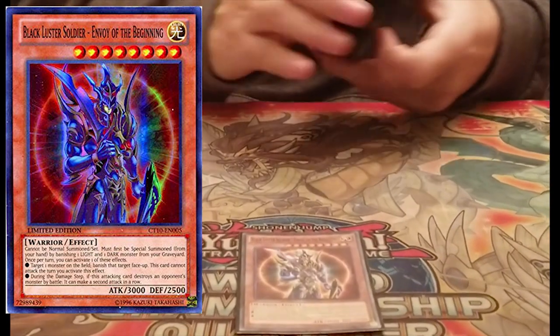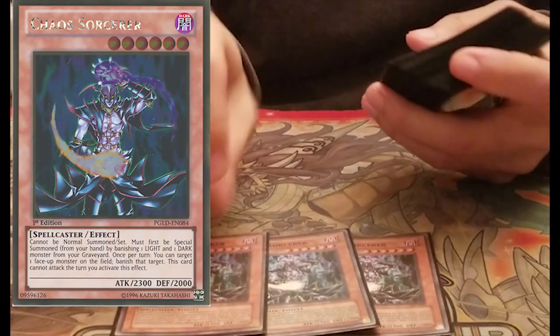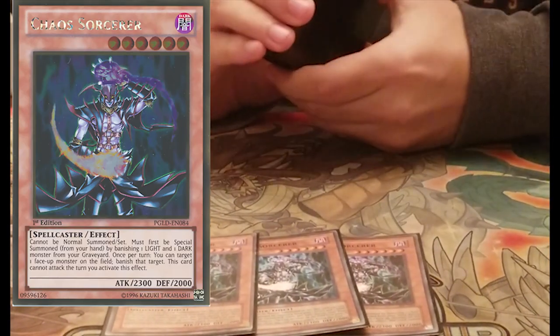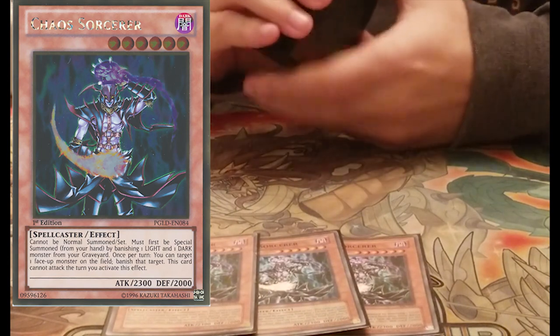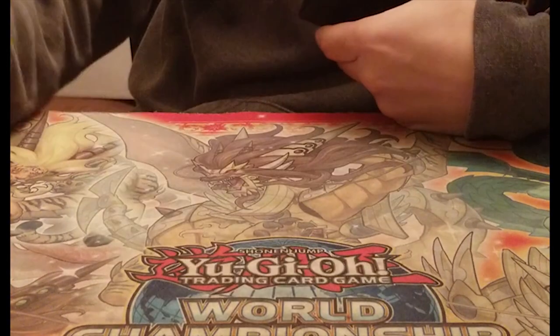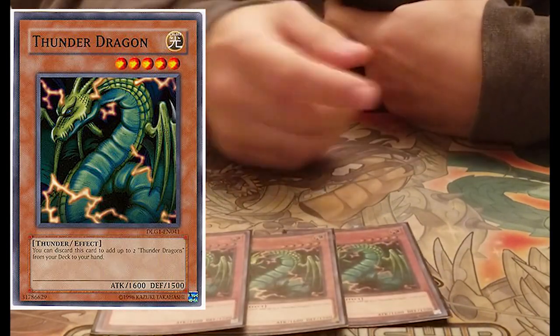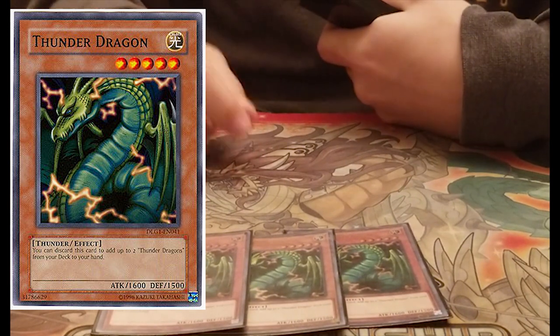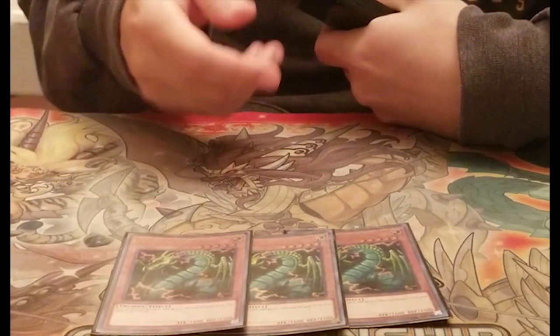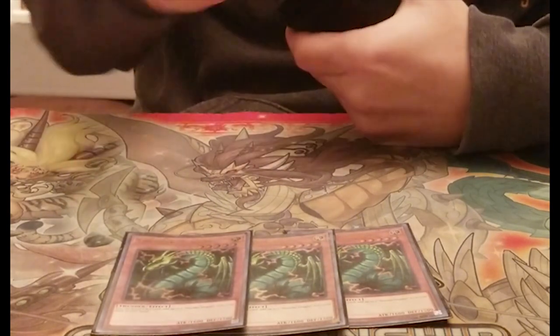For the monsters, you have one BLS. This card is the boss monster in the deck — it's the best monster in the whole format, you have to play it. Then we have three Chaos Sorcerers. I played three, not two. Two is for the control build; this is a pure build, so three is the perfect number. Then we have triple Thunder Dragon — this card is amazing in this deck. It gives you a plus one, protects you from Duo, it's a Light for Chaos Sorcerer and BLS. It's just really good.